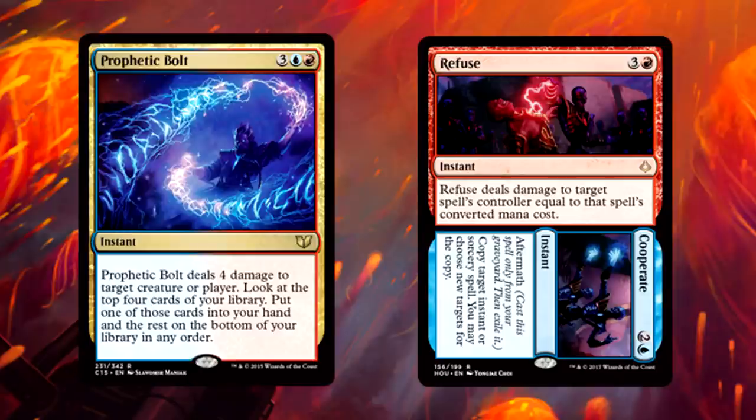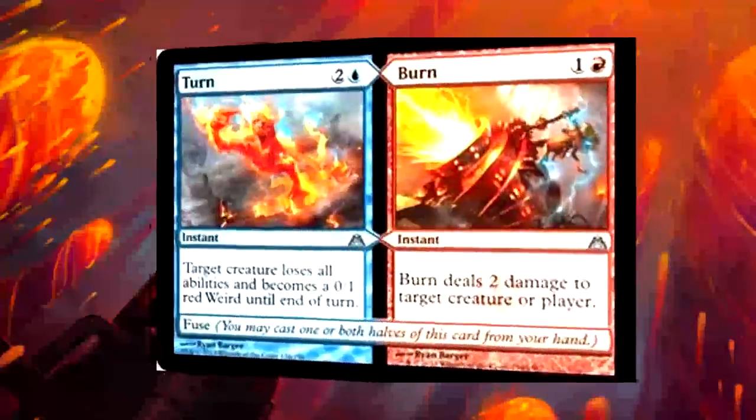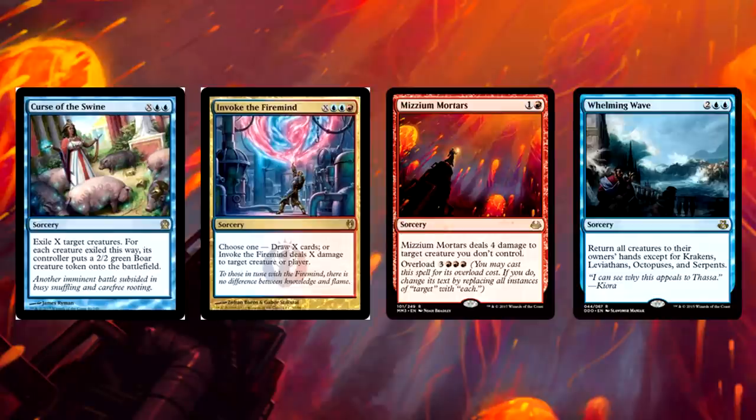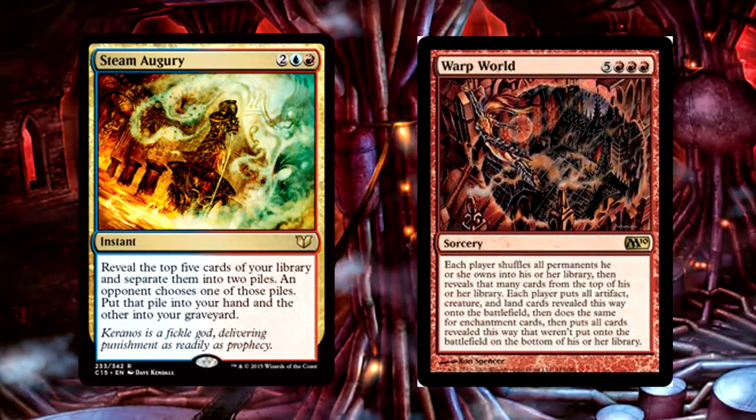For removal, we're on the red plan so we need it, and it's even more dangerous when we get to copy it. Prophetic Bolt is nice damage and lets you dig four cards deep. Refuse deals damage to the dome, and Cooperate copies spells from the graveyard — great one-two there. Turn and Burn — gotta love fuse: turn a creature into nothing then shock it, and copying that is even better. Curse of the Swine pigifies anything you don't like. Invoke the Firemind is either late-game draw or late-game burn. Mizzium Mortars can overload and you can copy it with Melek. And Whelming Wave returns most everything to your opponent's hands unless you're up against the one guy who decided to build Leviathan tribal.